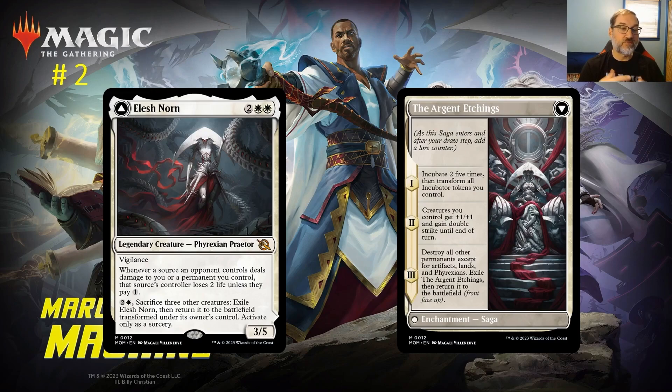At number two: Elish Norn. For two and two white mana you get a legendary Phyrexian Praetor with Vigilance — it's a 3/5. Whenever a source an opponent controls deals damage to you or a permanent you control, that source's controller loses two life unless they pay one. This pinging ability is powerful and typically more associated with black cards, making Elish Norn a very playable card in standard. You transform it by sacrificing three other creatures.